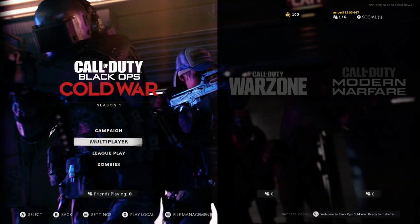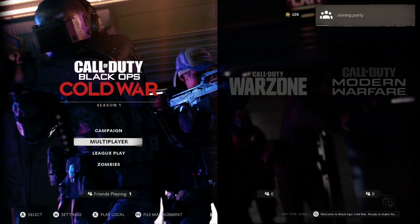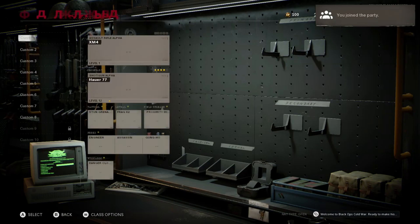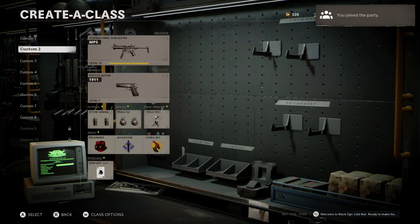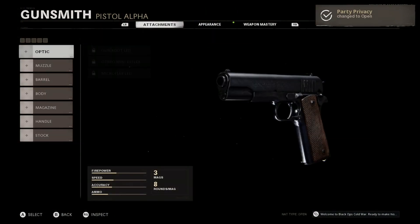Basically, what you want to do is join a friend in a multiplayer game, then put the gun that you want dark aether on in the secondary slot. For some reason this only really works in the secondary slot. However, you can probably use primary guns like an assault rifle or an SMG, as long as you use the wildcard that allows you to put a primary in the secondary slot.